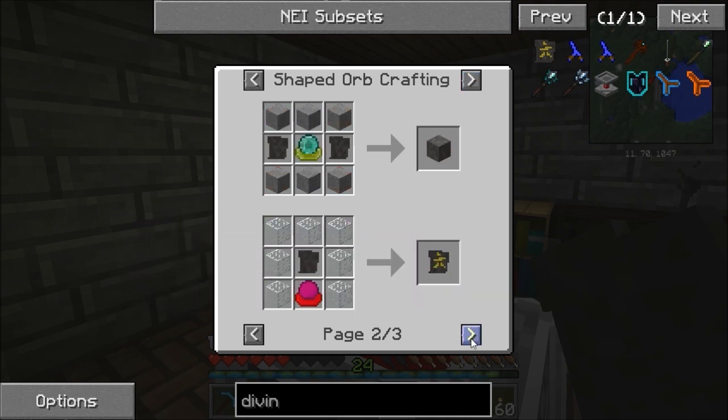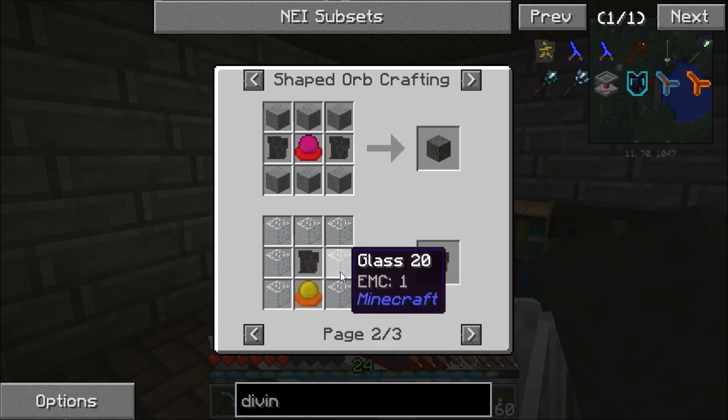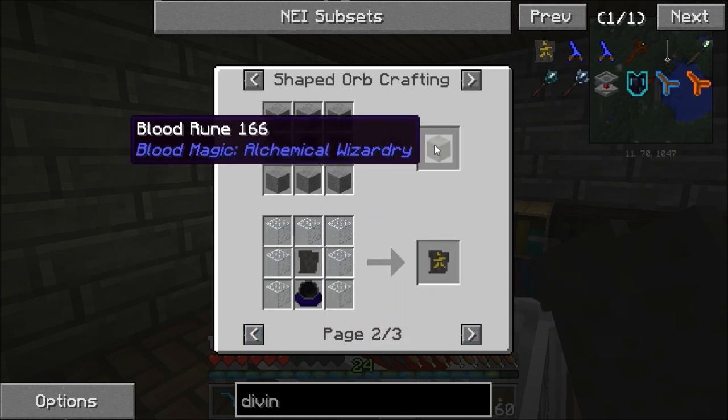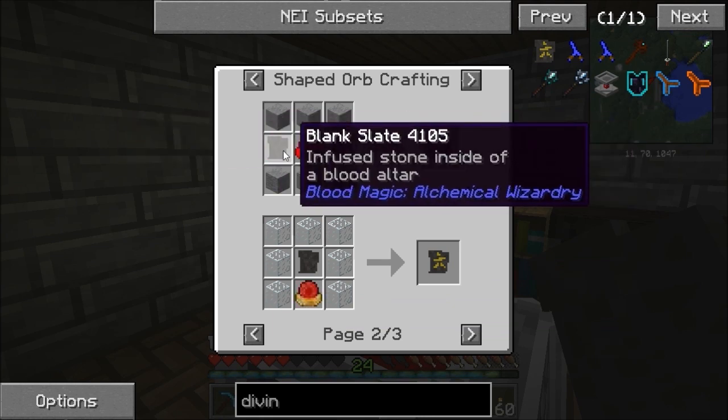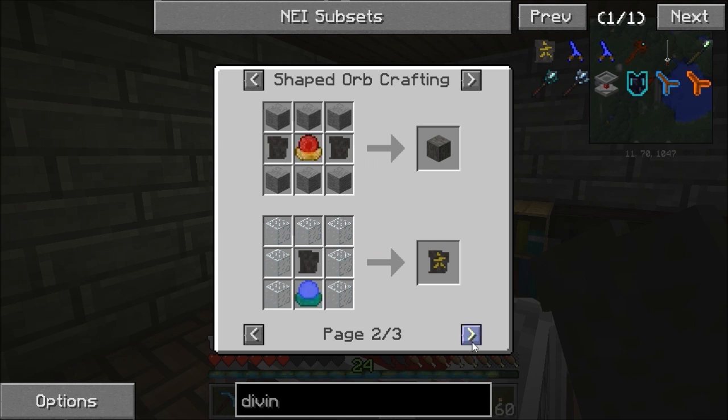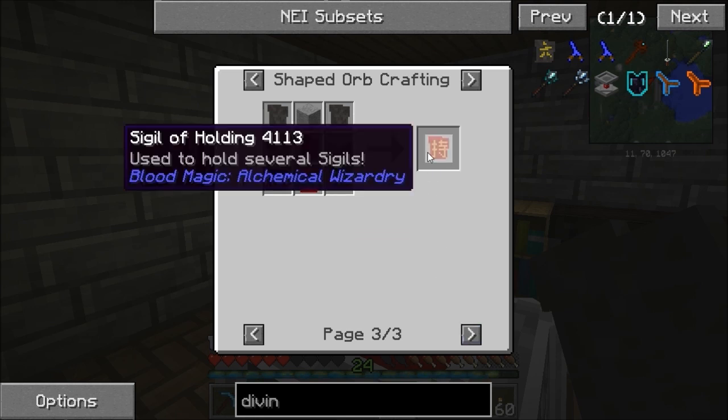And this is what we're going to make now - a divination sigil, to get to a tier 2 altar. We need to make blood runes - we need 8 of them, so we need 16 slates. I'm going to get those 16 slates off camera. We can also make a sigil of holding.